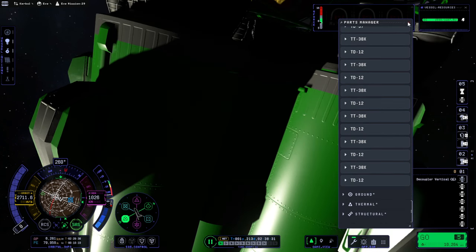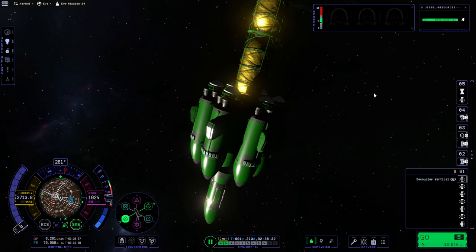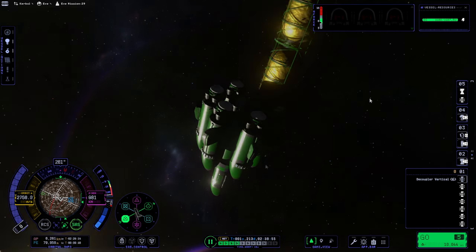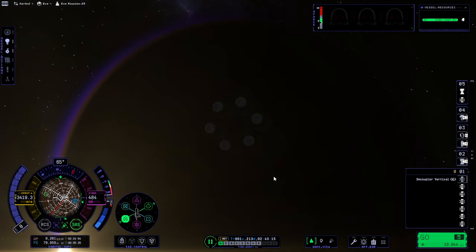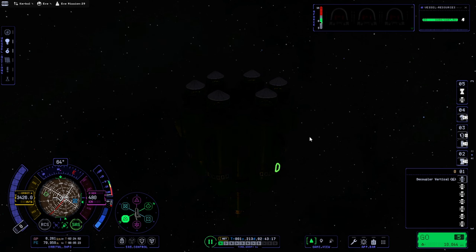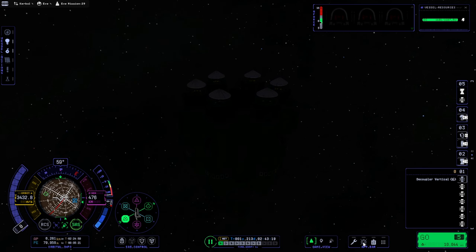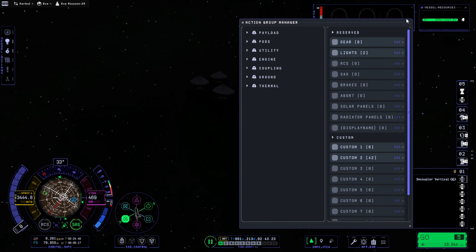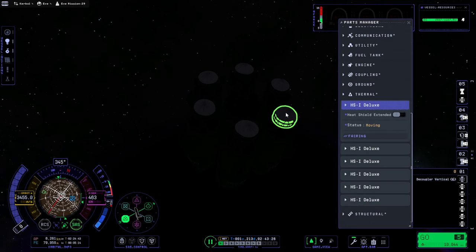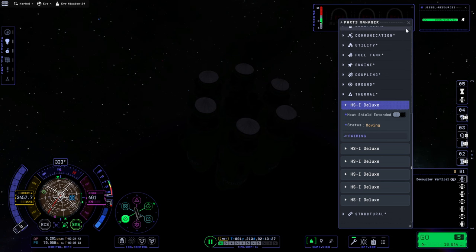Decouple. It's off somehow. Maybe we needed a bigger decoupler. Heat shields — I press the action group. Please inflate. Is that not the action group? It was action group one. I push it really decisively. It says moving — how long does this take? It doesn't look like it's moving.